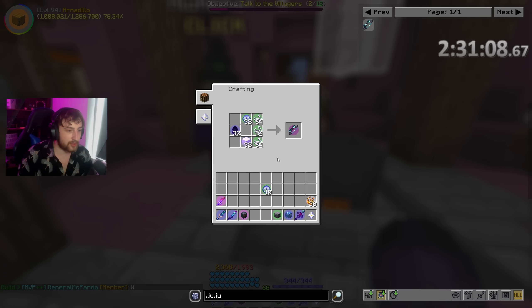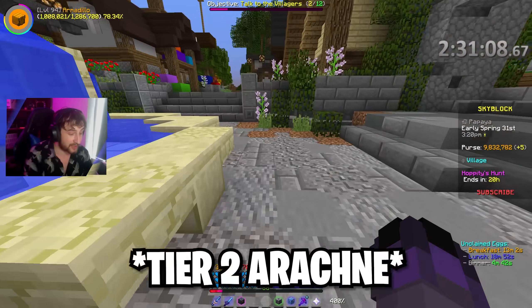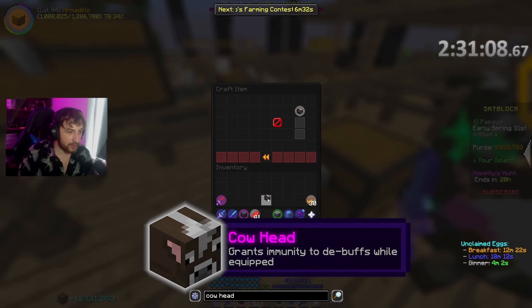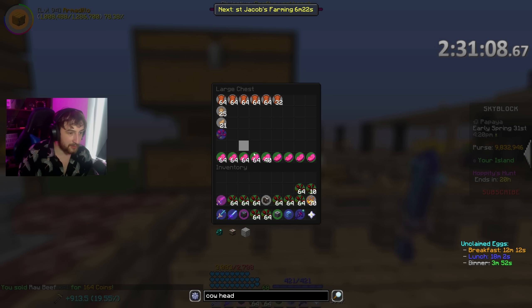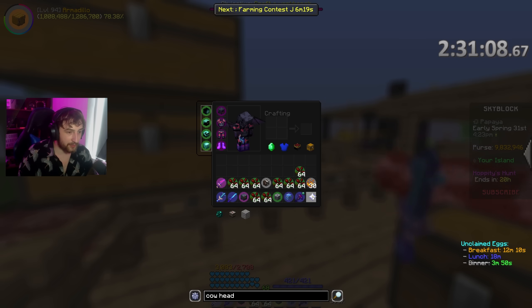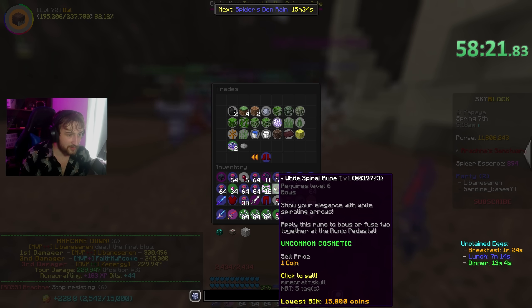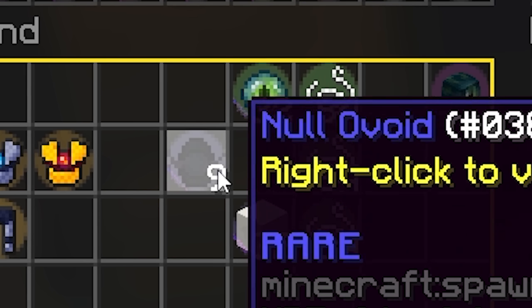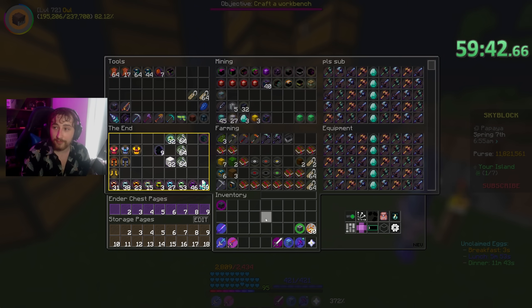Now all we need is the three stacks of Enchanted String. I've been told the best way for Iron Man to get Enchanted String is actually Arachne. Just before we do though, we should probably make a Cow Head. Do I have enough for that? Yes - there we go, we'll make the Cow Head. Oh, perfect timing - now I believe I can make the Lush Talisman. An uncommon accessory, bringing us up to 453 magical power. Not bad. If I put in this Enchanted String here, all we're missing now is the Null Ovoids. We've got to go do Enderman Slayer again, like a lot.